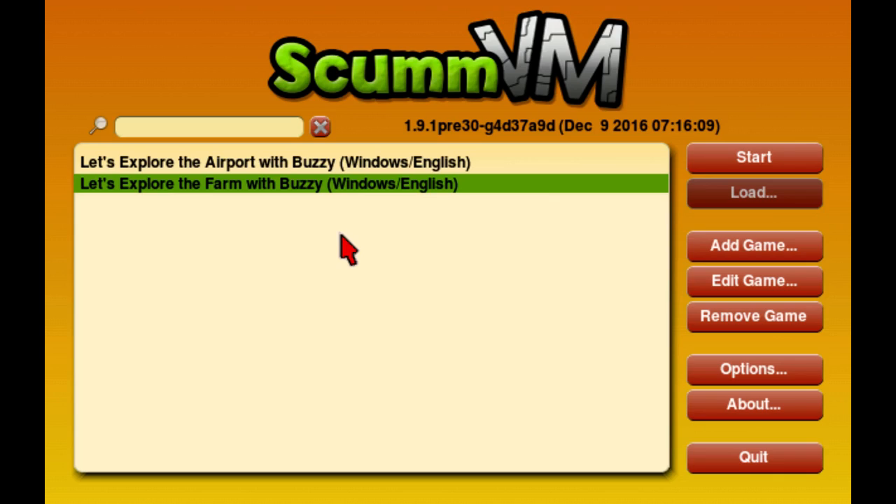This is a ScummVM game, and like all the humongous ScummVM games that you get on Steam, they don't actually work for me, so I'm going to talk about how to set it up by just downloading the newest version of ScummVM and setting it up to run properly that way, so you get a new version of the engine.